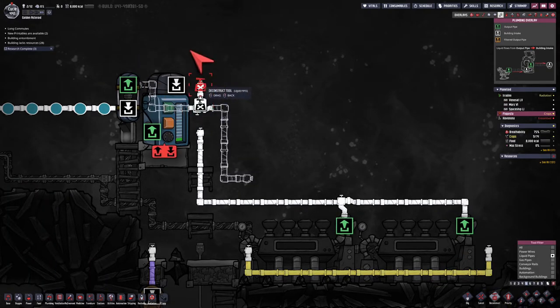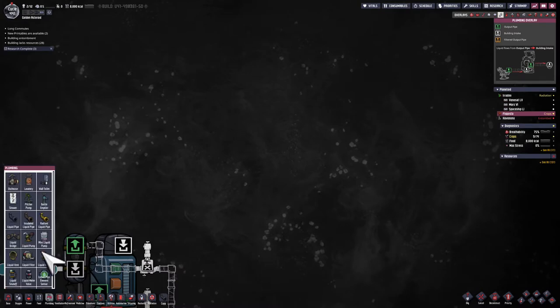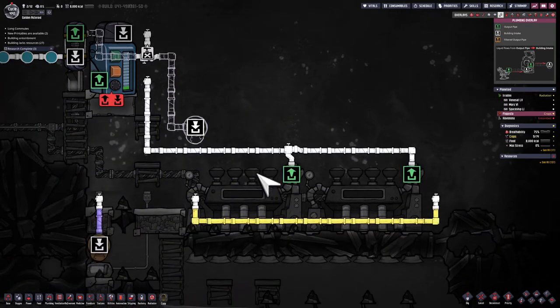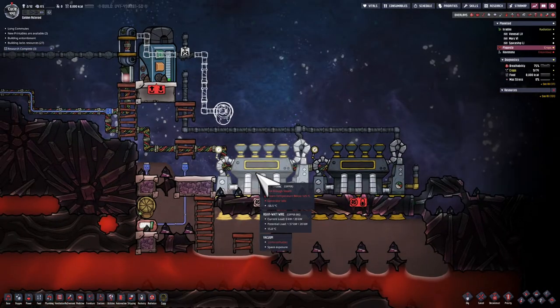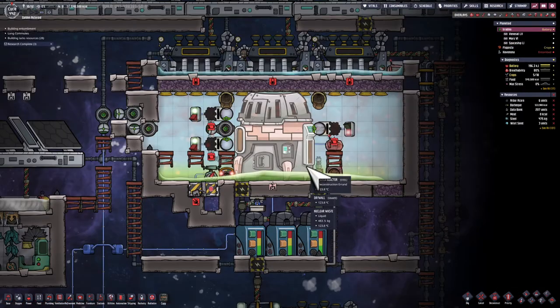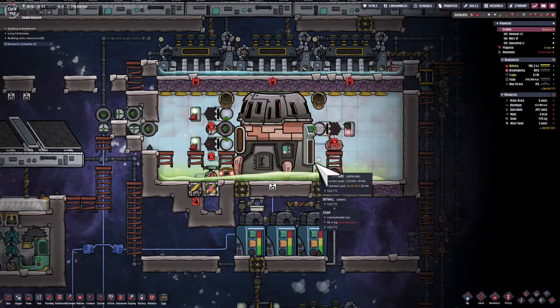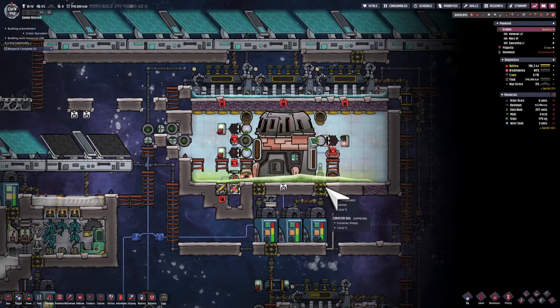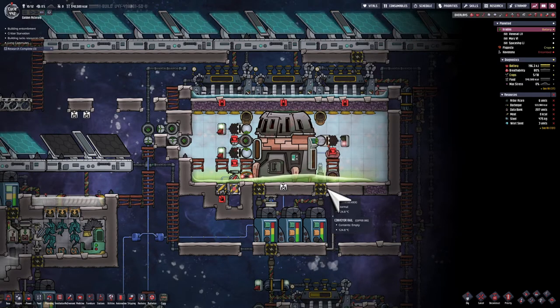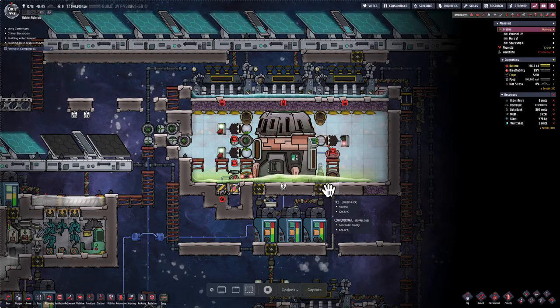I also need to have the top of those steam turbines cooled with some brine. I need to drop some liquid on top of the steam turbine to interact with the steam turbines themselves and the cold brine line. This area over here is no longer necessary — it's my old Red Bull generation area, so I can actually destroy it.